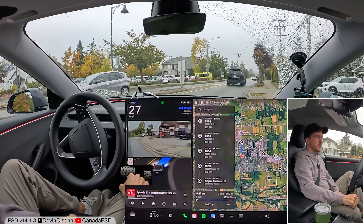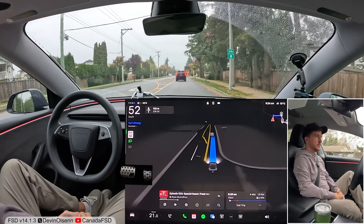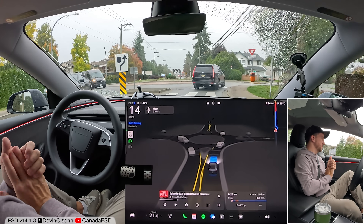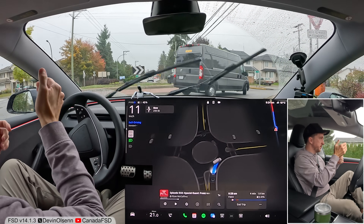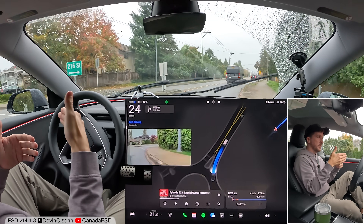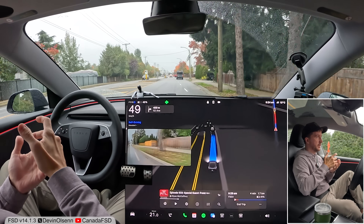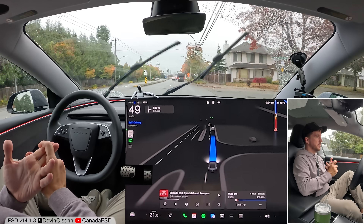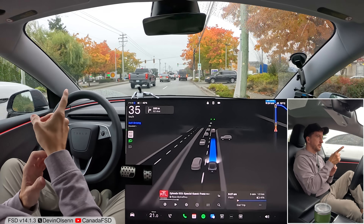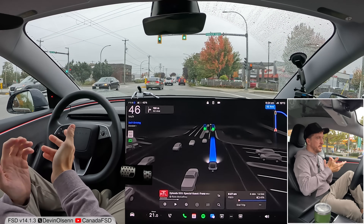Nice job on the traffic circle — we're signaling out. I'm putting it back into standard now. Traffic circles are really good with FSD. The only thing that does happen sometimes in version 14.1.3 is if you have a vehicle coming from your side that's clearly going to stop but is moving towards you, the car will sometimes hesitate and do a brake jitter. That's definitely one of version 14's biggest issues right now — brake jittering around people and cars. See how we just put on the brakes really hard for that pedestrian then continued — that is the behavior I don't like in version 14.